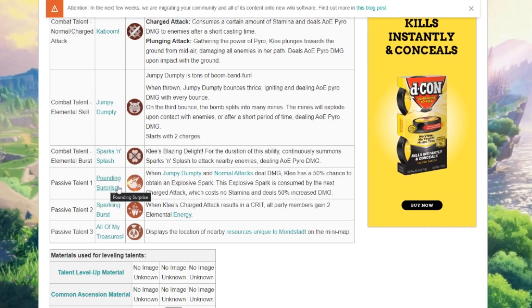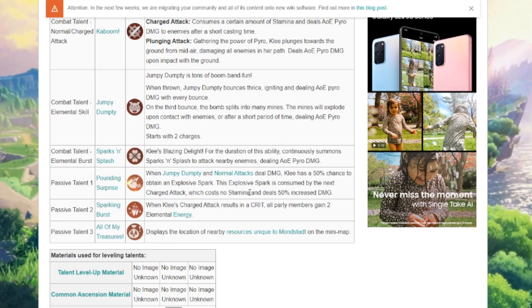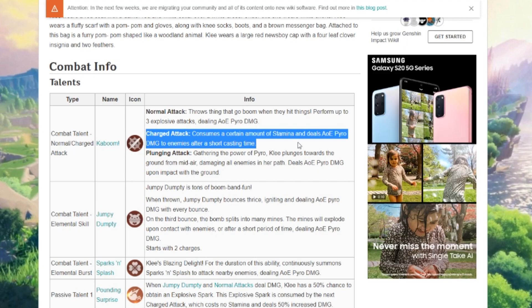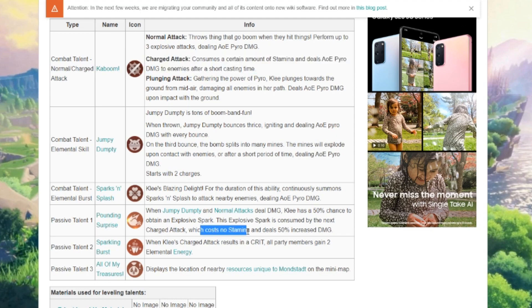Looking at passives — Pounding Surprise: when Jumpy Dumpty and normal attacks deal damage, Klee has a 50% chance to obtain an Explosive Spark. This Explosive Spark is consumed by the next charged attack, which costs no stamina and deals 50% increased damage. So if this passive procs, you can do a charged attack, do 50% more damage, and there's no stamina cost for it. That's interesting.